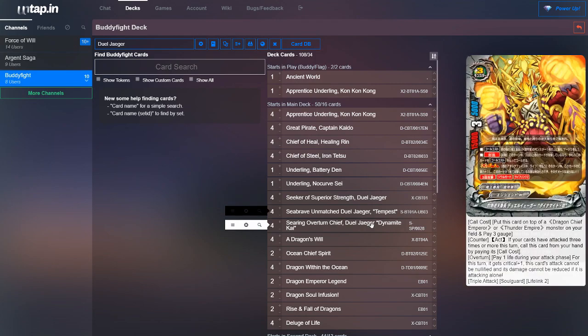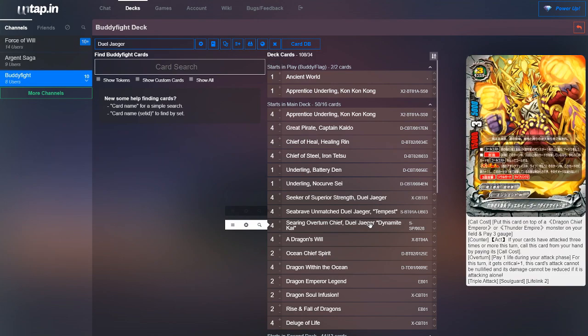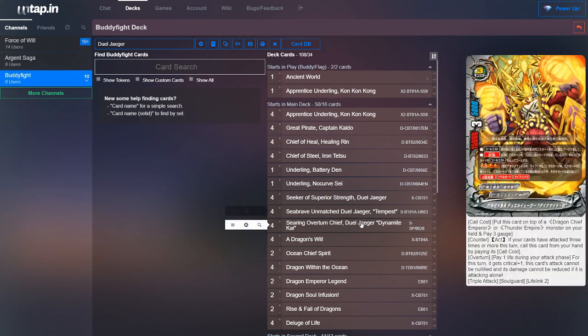Next, we run four copies of Searing Overturn Chief Duel Yeager Dynamite Kai. This is the newest form of Duel Yeager, and I think it's really strong, considering you can call it on top of your other attacks. Its counter ability is: if you have attacked three times with cards on your field, you can call this card from your hand by paying its call cost. It has an overturn ability where you pay one life, and during your attack phase this turn, it gets plus one crit, and this card's attack can't be nullified and its damage can't be reduced. He'll be a four crit triple attacker, on top of the six attacks you've probably already made — so nine attacks total with the full combo. Now, some of you are thinking this card has lifelink loss, so calling over it means you'd auto lose. There's a card I'll show you later that gets around the lifelink loss so the full combo can be set up.